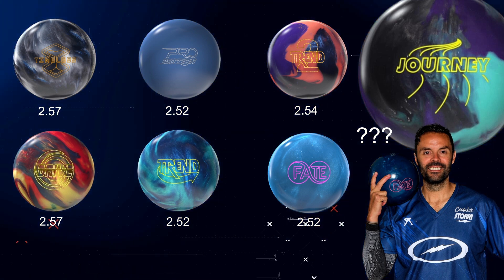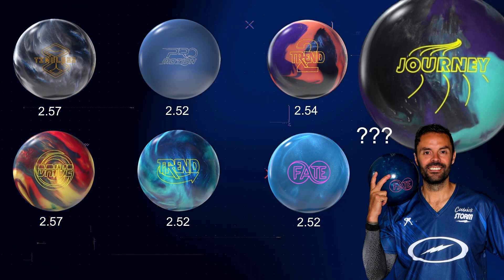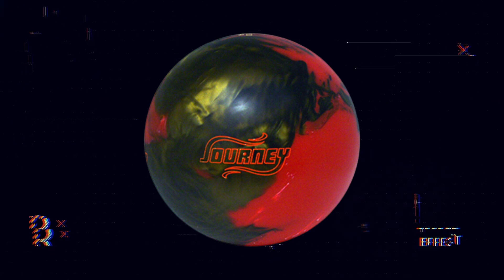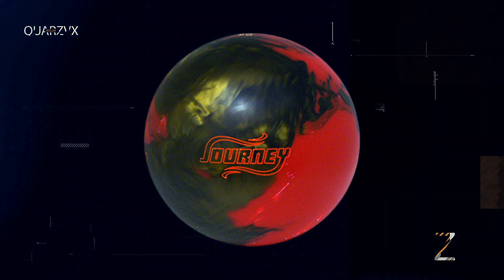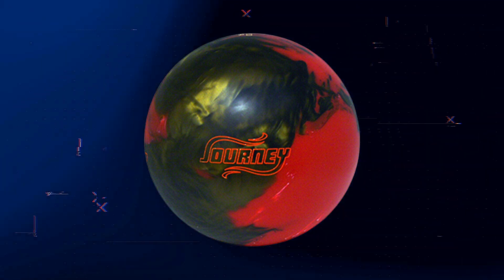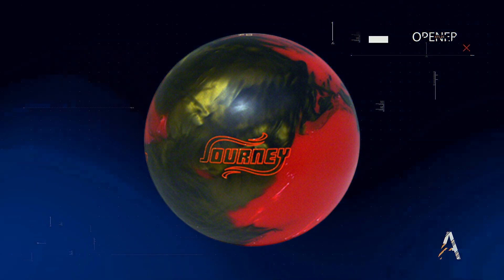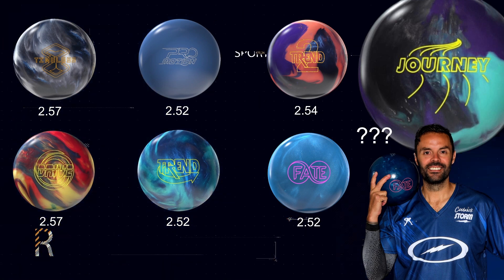Shiny, symmetrical — is it another 252 number? Belmo seems to like this medium RG, and it seems to work well for him. Here's a funny thing though: it's not the first ball called the Journey from the Storm family of products. I was doing some digging and there was a Roto Grip ball called the Epic Journey. According to 123bowl, it was a two-piece asymmetric at 800 grit. If anyone knows anything about that old school ball, drop me a comment — I couldn't find any flyers or videos.